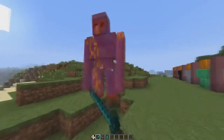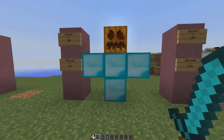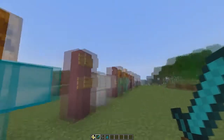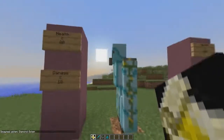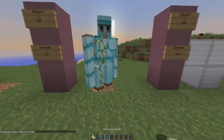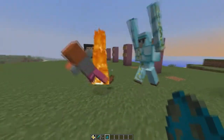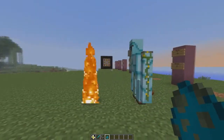Now we have the most powerful golem of them all — the diamond golem. He has 80 health, which isn't the highest, but he does the most damage. He actually looks quite cool because they kept the original iron golem style but switched it up a bit. He took that zombie out in one hit when it hit the ground.